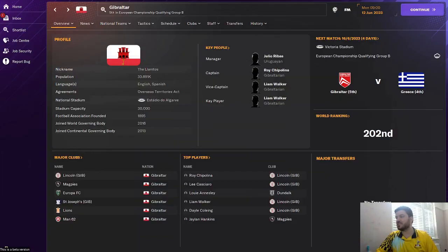Next up on my list is one of the smallest nations in the world — it is the ROC, that is Gibraltar. They are ranked 202nd in the world and it is very much a non-league type save. They do have teams that qualify for the early stages of the Champions League, but the quality of football is not the best given the population size of only 33,000 people. I've been to Gibraltar — it's very nice but also very small. Can you take Gibraltar all the way to winning the Euros, the World Cup? Can you make Gibraltar one of the best teams in the world? Getting them to the top 100 in the world ranking is going to be tough enough.